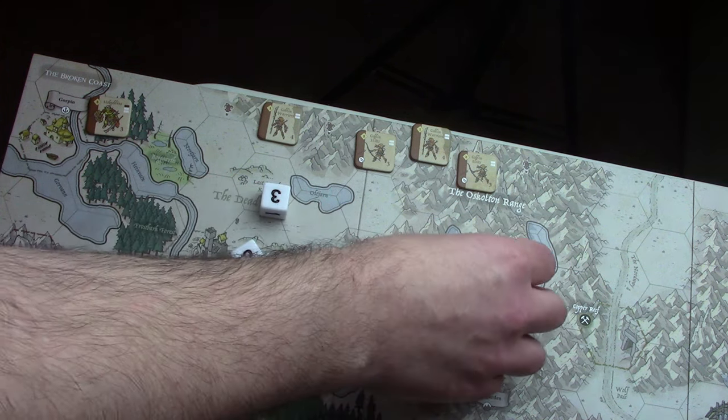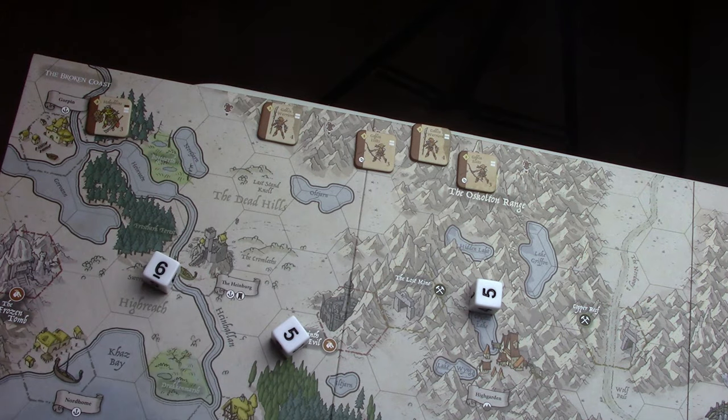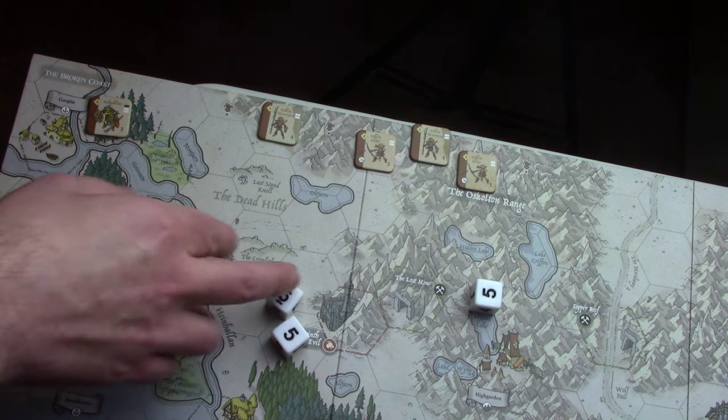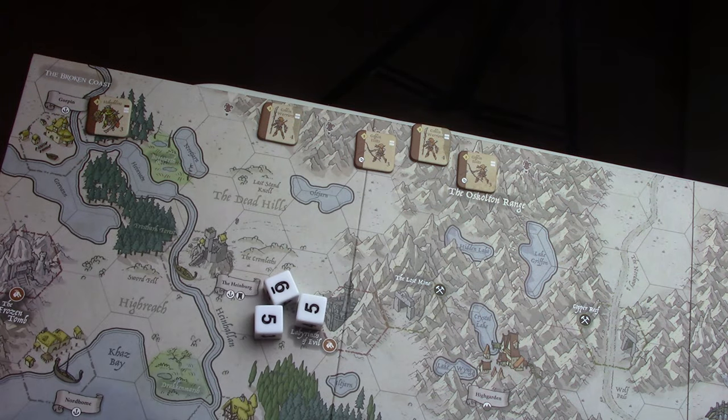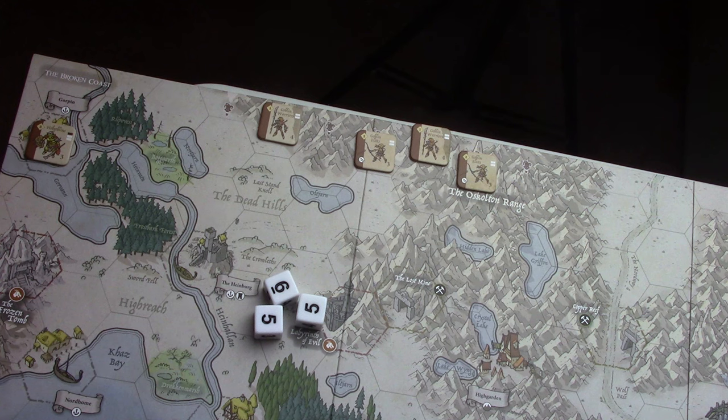The Goblins will need at least two hits. We'll start by rolling — hey, what do you know! The third die doesn't matter. That's enough to eliminate the garrison, so we take that spot.